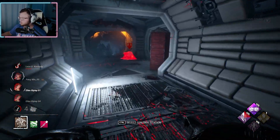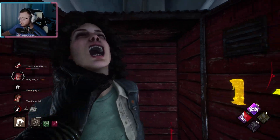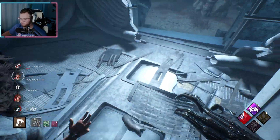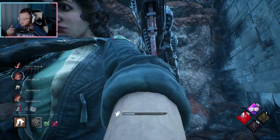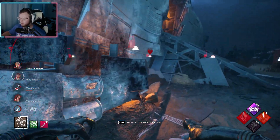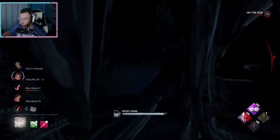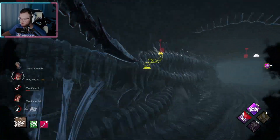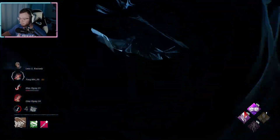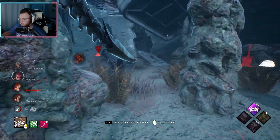So survivors entering Terror Radius scream, location revealed and blind for 30 seconds. Location's revealed. I feel like... back off, homie! Is that taking away my ability...? Oh, and I can't go back up that way. Does it take away my... yeah it does. I have a general idea where they are. I feel like getting lost down here is going to be really easy.